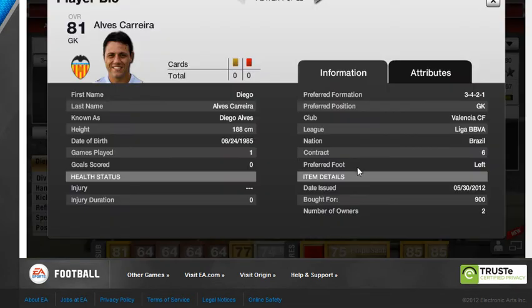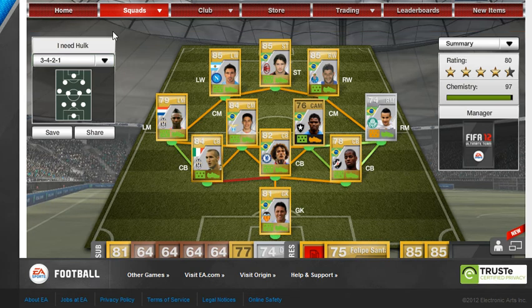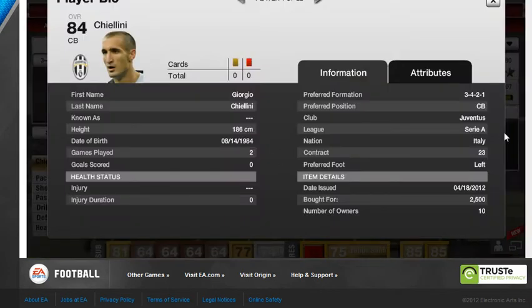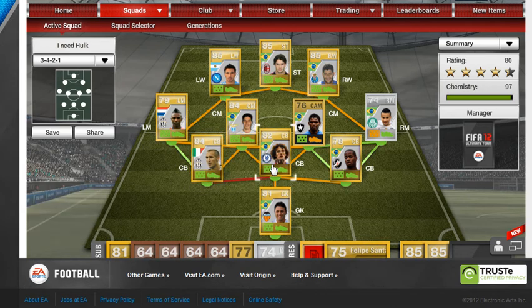In goal we have Diego Alves, who I got for 900 coins. I'm sorry I don't have the price of the players or the overall rating displayed, because the laptop I'm using doesn't like editing. At left centre back we have Cialini — an absolute beast, left-footed, 2.5k. He's got 82 pace, 86 defending, 85 heading, and for 2.5k you can't go wrong.